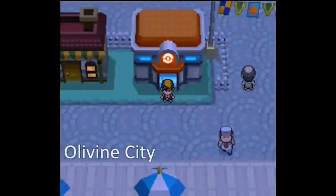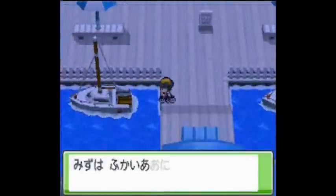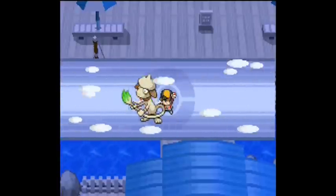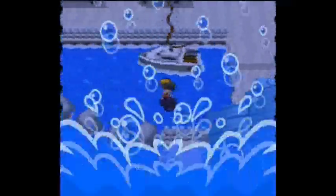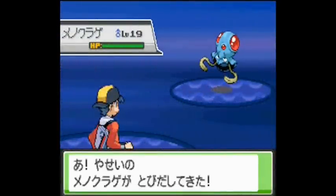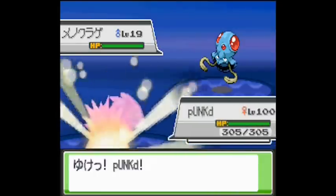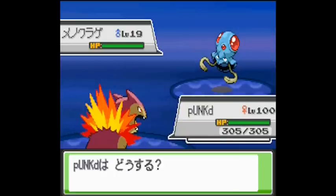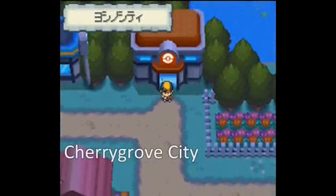If you are going for Special Defense, there are many places since Tentacool appear everywhere, but I have chosen this spot because in this little area of water you will always find Tentacool at a 100% encounter rate. They appear from around level 19 to 24, so they are medium level.